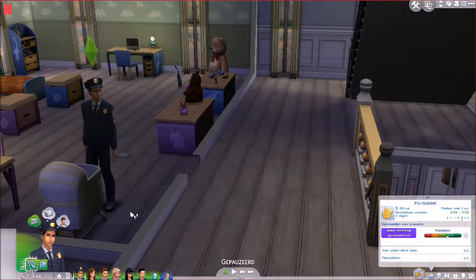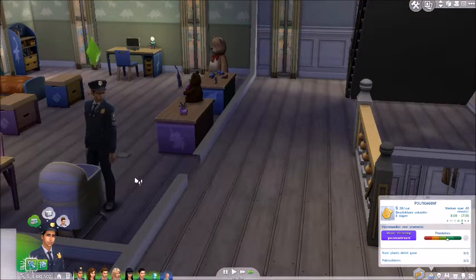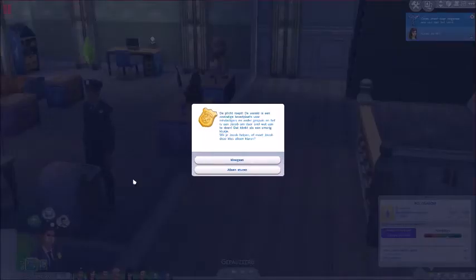I'm going to fast forward to the time that he is going to work, and of course I'm going to skip the loading screen. Fast forwarding — kids off to school soon, other kids and the babies to daycare. Here it's prompting me, asking me whether I want to go along with Jacob to his work, or send him off alone and manage the household. I'm going to click Tag Along, because I'm going to show you a day in the work of an officer in Sims 4.